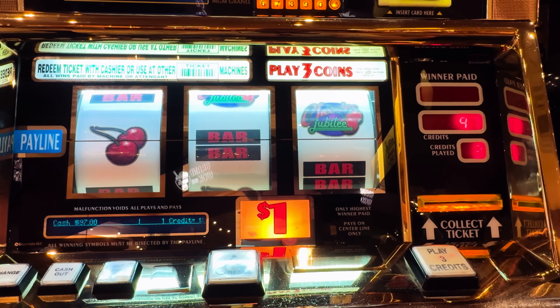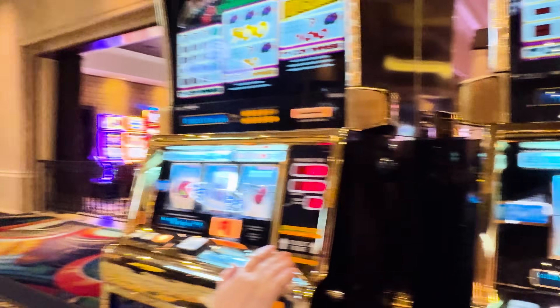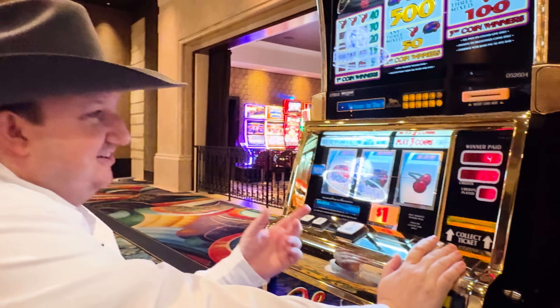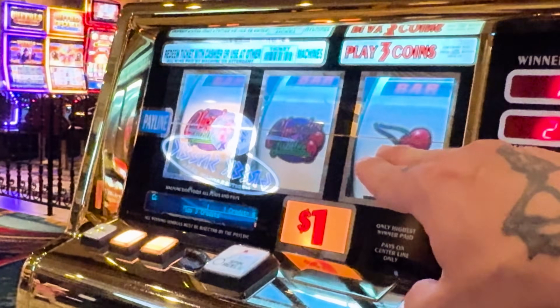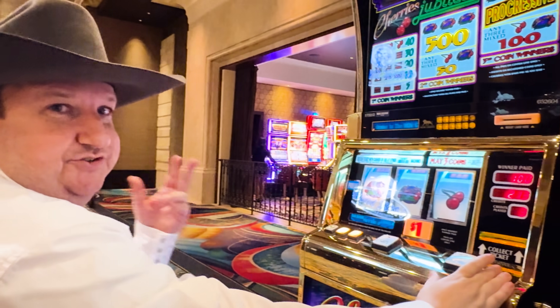If you get a mix of the Cherry symbol with Cherry's Jubilee, you get $100. Already on what was basically his second spin, Mark is at $116. He just got another $100 — back to back, guys. Mark started with $20 and is now at $213. So a mix of those symbols pays $100, and he already hit it twice.